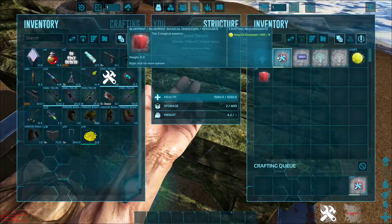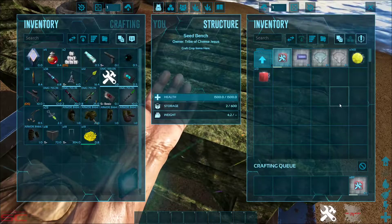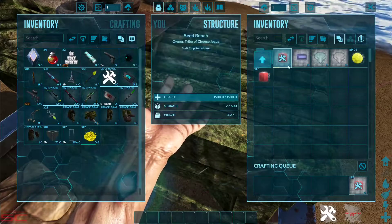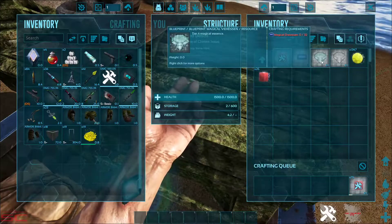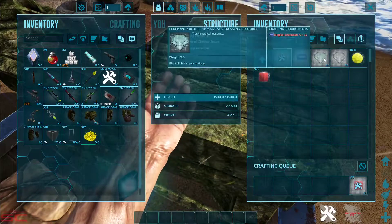I've got GCM on so I'll create a lot of them. It takes 8 of this to make one of that, and 16 of this to make one of that, 32 of this to make that, and 64 of this to make that.